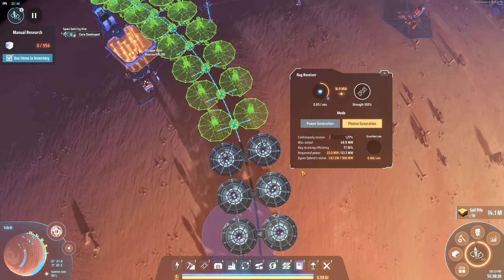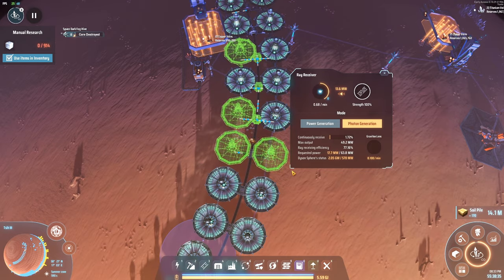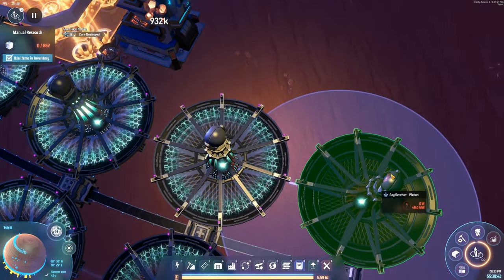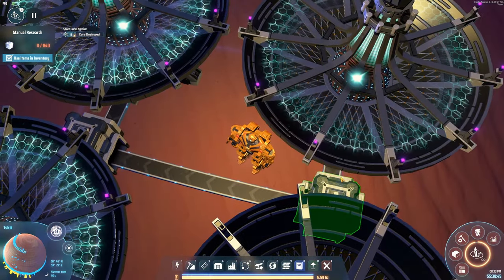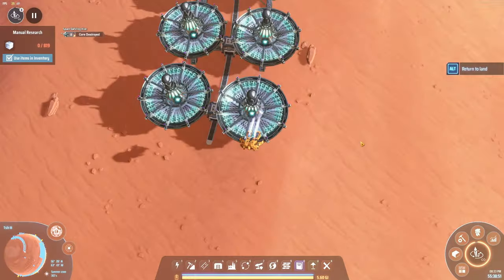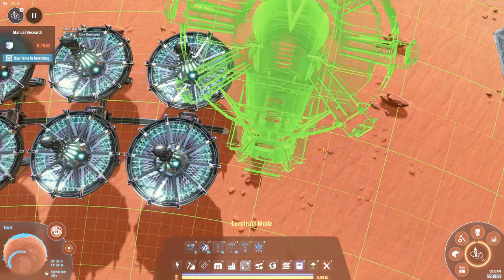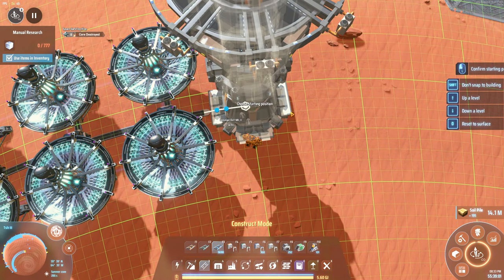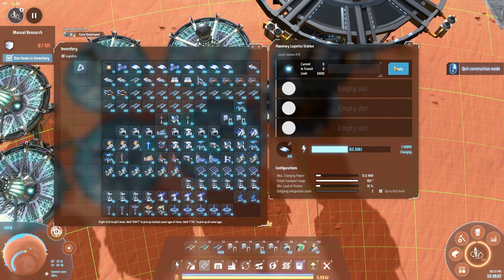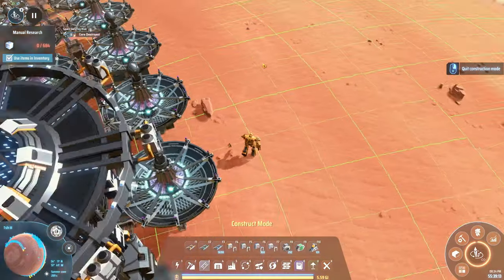It's already drawing too much at this point. Wait, it's actually being output over here. We'll just put this in our logistics thing. I'm not going to bother with the drones in here — we're going to put it in our interstellar logistics station.